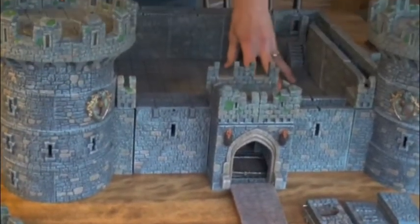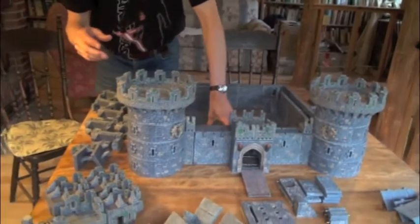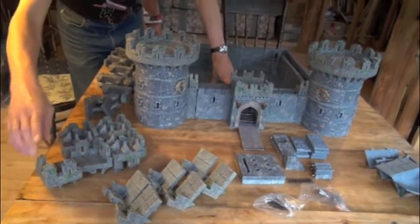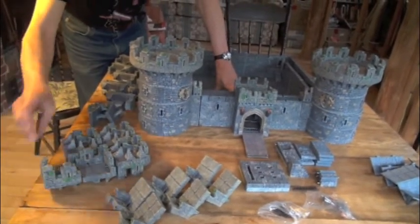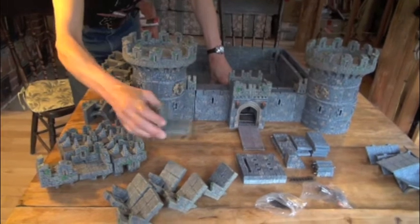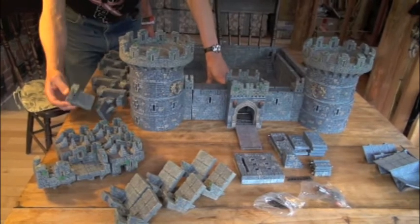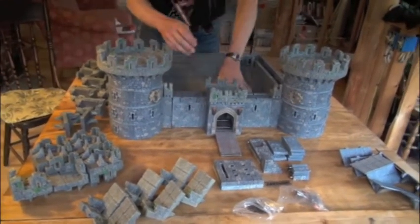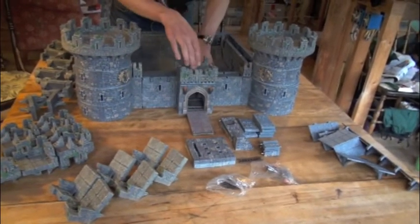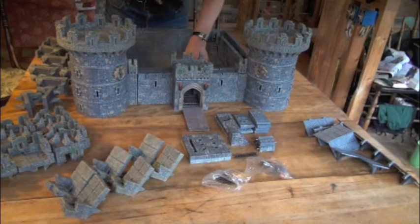This set lets you put machicolated battlements all around the entire fortress. I'll demonstrate how that's done, and first show you what the machicolated battlements set consists of. We have corner battlements — seven of those plus an eighth one with a trapdoor — six special indent battlements, three right and three left with an extra side piece, and 26 regular battlement pieces.